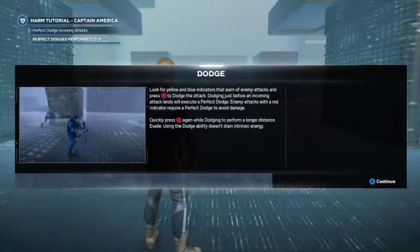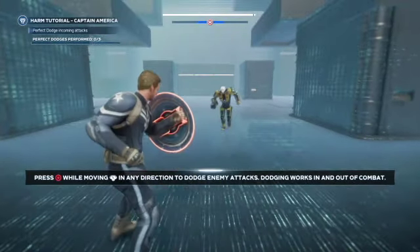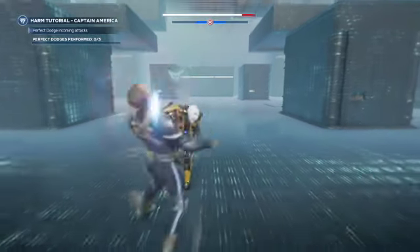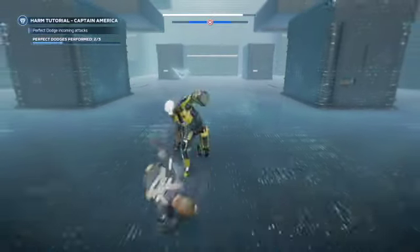Let's start off with dodge. Basically whenever an enemy comes towards you, you need to press circle. You need to time it perfectly and you'll get an animation — obviously not like this. So when the enemy comes in, you press circle to dodge the attack. I've done two there.